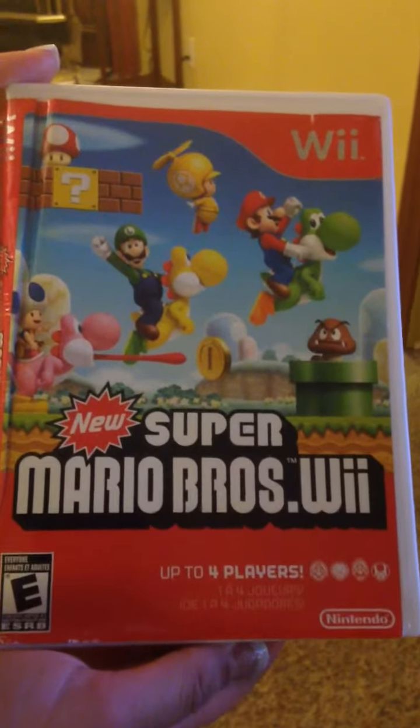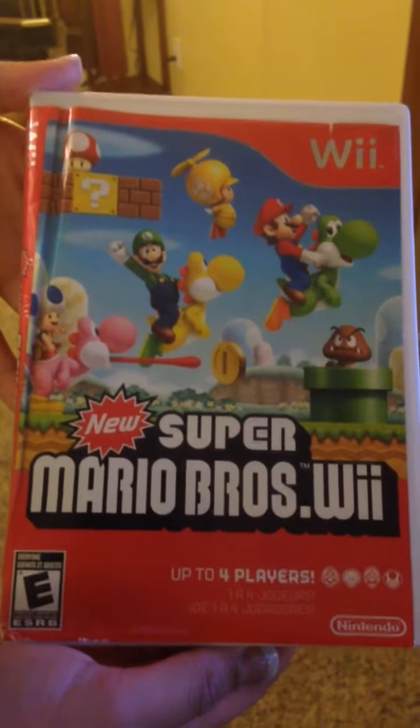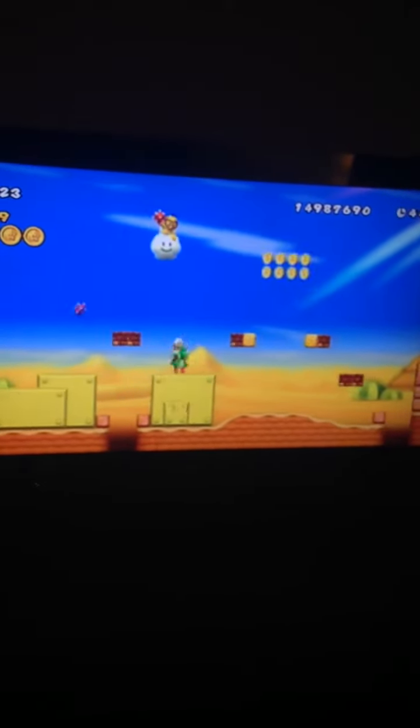I'm going to show you how to get 99 lives really quickly in this game. You go to World 2-5, after you get Yoshi. When this cloud comes right here, all you need to do is this.